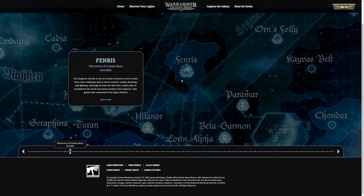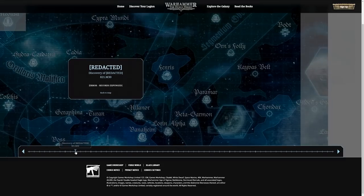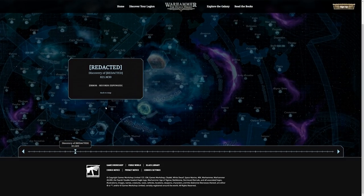Next up is the discovery of Leman Russ all the way up at Fenris. The next big thing is the discovery of Redacted — one of the Lost Primarchs. For one to be found so early on is kind of a big deal. That means Horus and Leman Russ must have been close to one of these Primarchs. The big rumour is that Leman Russ was sent to execute one of these Legions — maybe this one — though that's just rumour and hearsay.